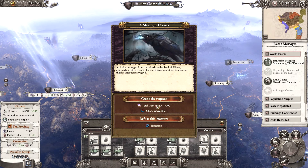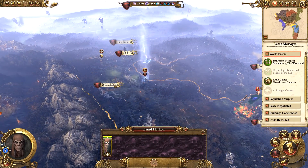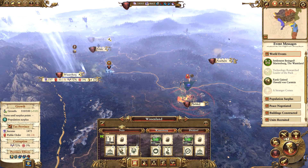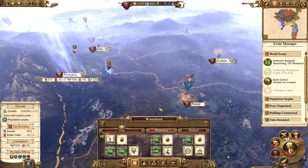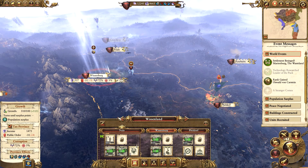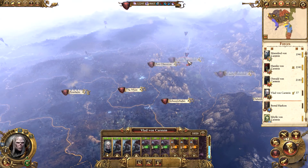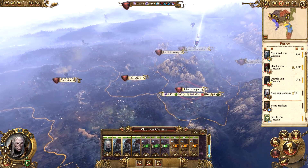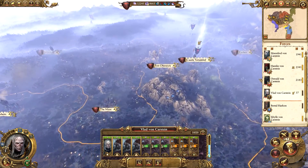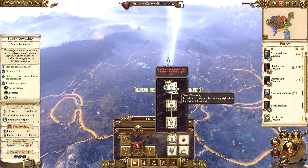We're going to get the extra Vampiric Corruption, which is actually really really useful. Byrne can deploy this turn. We are going to unlock the Shady Townships and then upgrade the Balefire Hearth and the Gallows - may as well upgrade the Tombstone Maker too. That should help sort out the public order in this province by increasing Vampiric Corruption even more, plus the extra 2 public order from the Gallows. Oswald has leveled up - we're going to go for the Restless Dead just to get the extra campaign map movement range.